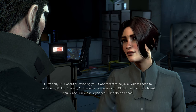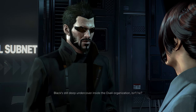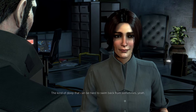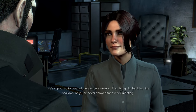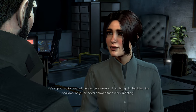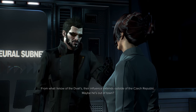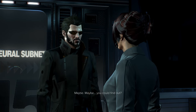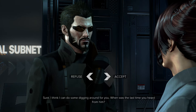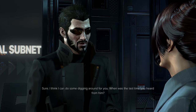Anyway, I'm leaving a message for the director asking if he's heard from Vince Black — our organized crime division head. Black's still deep undercover inside the Diwali organization, isn't he? The kind of deep that can be hard to swim back from sometimes, yeah. He's supposed to meet with me once a week so I can bring him back into the shallows, only he never showed for our first meeting. From what I know of the Diwali, their influence extends outside of the Czech Republic. Maybe he's out of town. Maybe you could find out? Sure, I think I can do some digging around for you. When was the last time you heard from him?